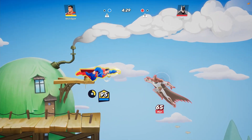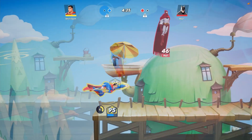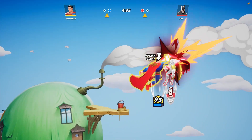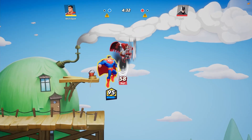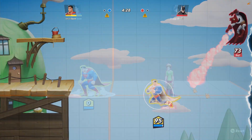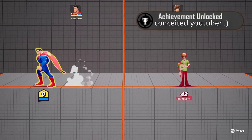There should be a clip of me continuing pressure on a Batman, which allows me to keep him off stage. Using my dodge to continue pressure is allowing me to keep him off stage and secure the kill. Once you see that, go ahead and like the video — that kill was nice.